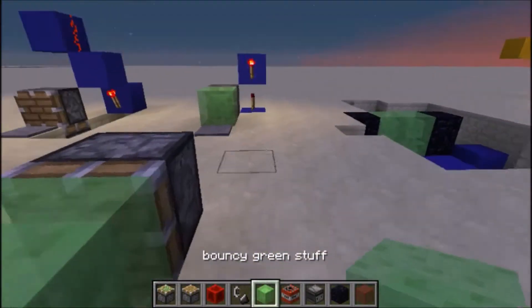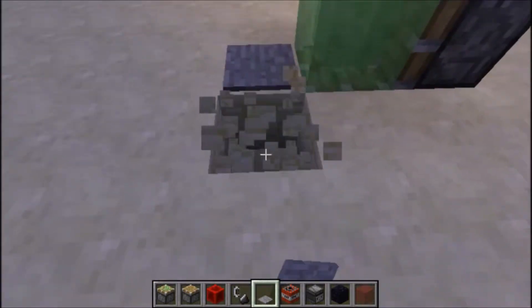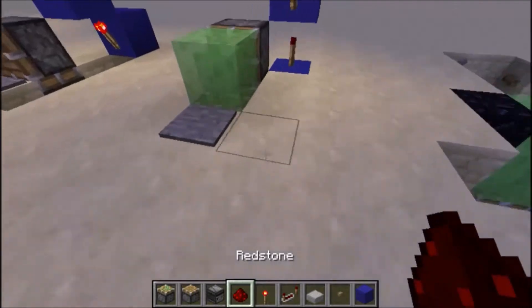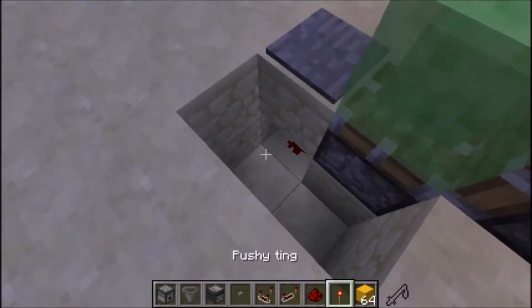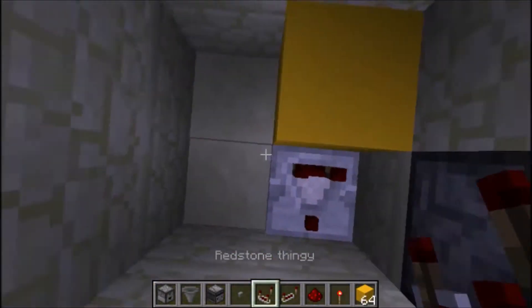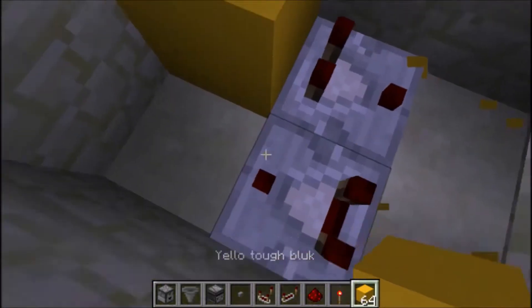The next part starts off the same way, except you're going to move the piston back. You already have this set up, so just add an extra block this time, moving around a little. This one includes a pulse extender — I'm not sure if that's even the correct term, but it's a little circuit that helps the thing work.